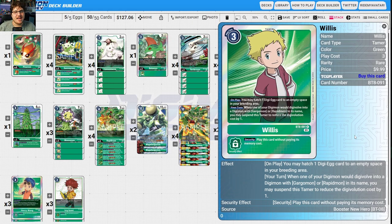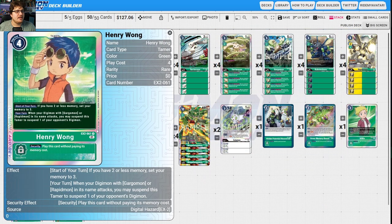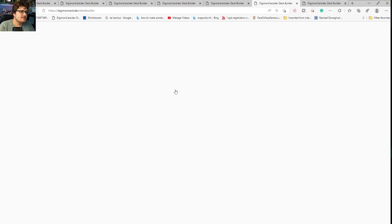Calumon just helps you draw and get advantage, and reduces cost to one when you play it. Green memory boost searches and gains extra memory. Willis is in here — on play you may hatch one Digi-Egg, and when one of your Digimon digivolves into Gargomon or Rapidmon's name you may suspend this Tamer to reduce the digivolution cost by one, making Gargomon free. Henry is a memory setter and can suspend one of your opponent's Digimon. Izzy gains you a memory when your opponent's Digimon is suspended on your turn. It all combos together — a very powerful control deck.